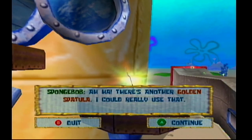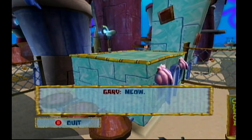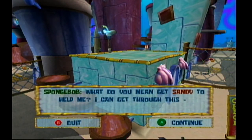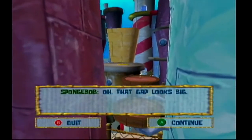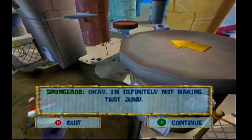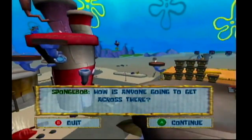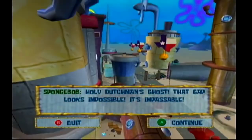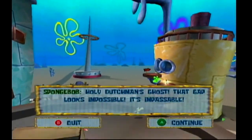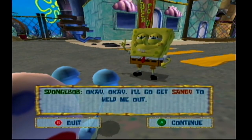There's another golden spatula! I could really use that! What do you mean get Sandy to help me? I can get through this! Oh, that gap looks big! I'm definitely not making that jump. How is anyone going to get across there? More robots. Holy Dutchman's ghost, that gap looks impossible! That's impossible! Okay, I'll go get Sandy to help me out.